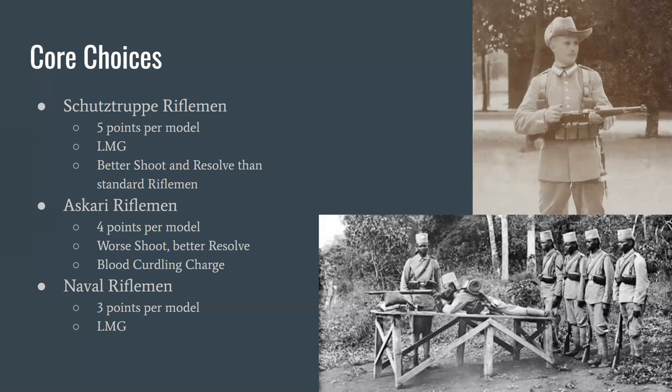The Naval Riflemen are effectively the inexperienced riflemen for the East African Germans. The German ship SMS Königsberg was abandoned and its sailors served as ground troops, also lugging the ship's naval artillery pieces overland — hence the naval gun barrage. Notably, the Naval Riflemen can take light machine guns, making them as far as I'm aware the only inexperienced rifle squad that can do so.